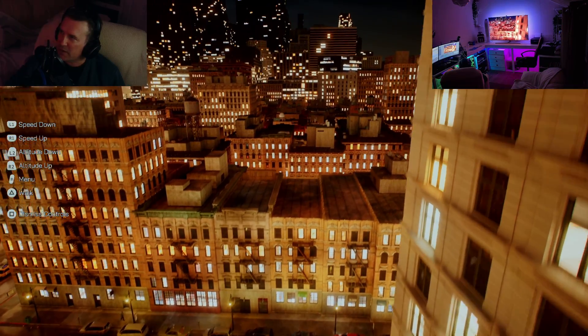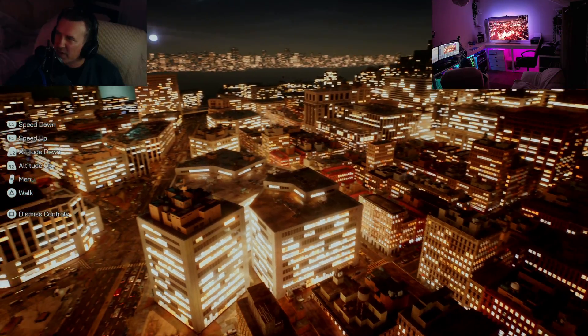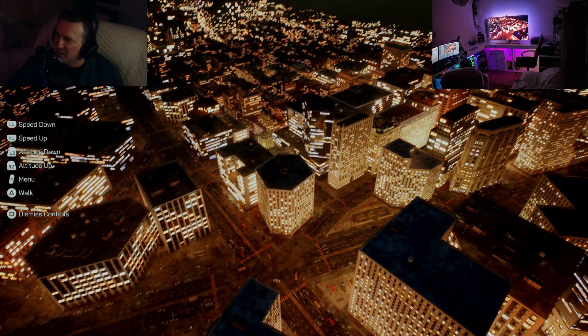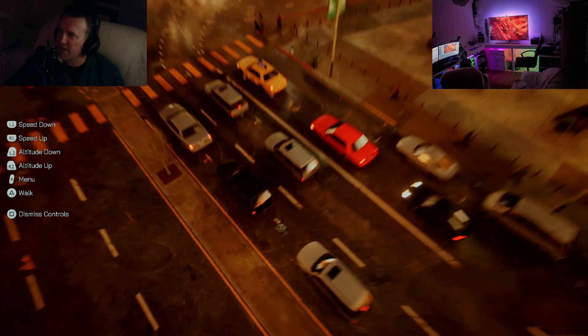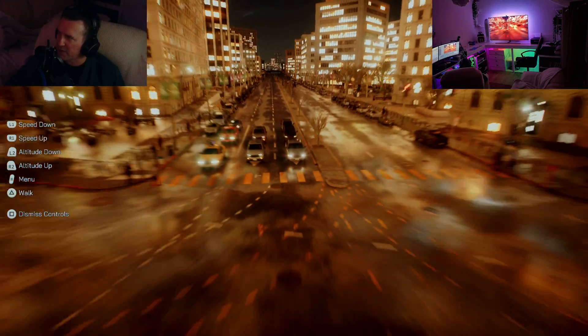I'm going to speed it up a bit. There we go. And there's the Matrix City at night, all lit up. You can see some limitations, like the cars haven't got very bright headlights. Although if you do go closer down to them, they do have headlights, they're just not very bright. But you can't see them from far away.